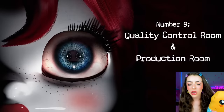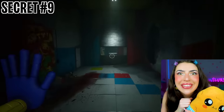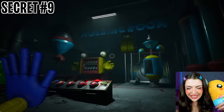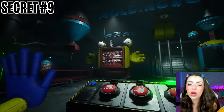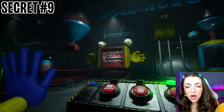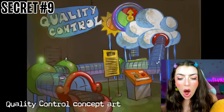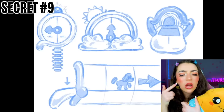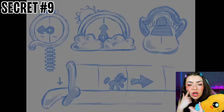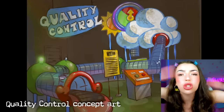Number 9: The Quality Control Room and the Production Room. In Chapter 2, before entering Musical Memories, we take a detour to the molding room where you create the green electric hand. In an early version of the chapter, every game you go to was going to be paired with a factory room similar to the molding room — Wackawuggy had the production room and statues had the quality control room. These rooms were never implemented and were scrapped during the concept phase because they seemed like unnecessary filler.